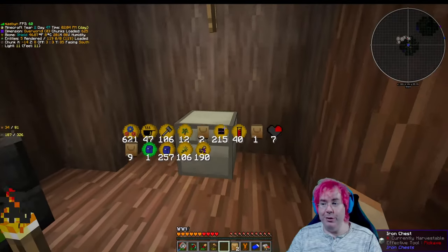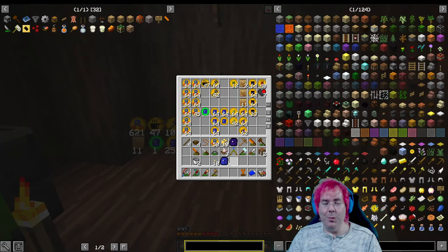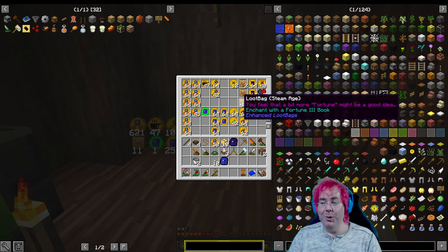I am of two minds about the loot bags — on the one hand, we can just open them now and they might have useful things, luck of the draw. Or we can hold out until we can enchant them with Fortune III.